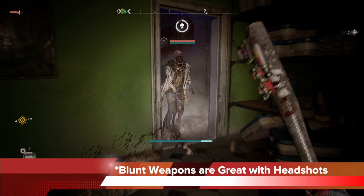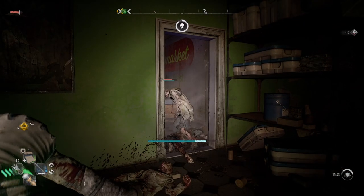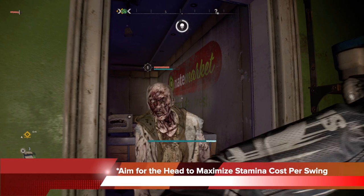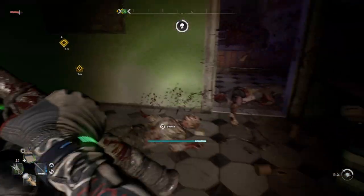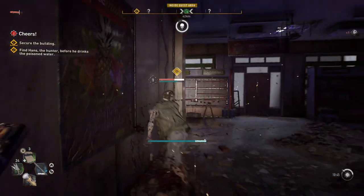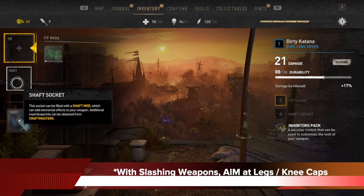Blunt weapons are meant for headshots, and they're great at it. Here you can see I have the baseball bat, a blunt weapon, and I'm only aiming at the enemy's head so I can get the maximum return for the stamina cost that I invest per swing. The stamina cost is high, and if I just swing randomly, I'll get in trouble. So with a blunt weapon, go for headshots and get the most return for your stamina investment.